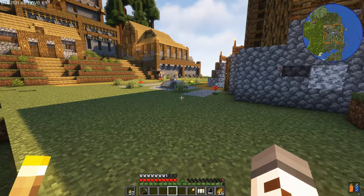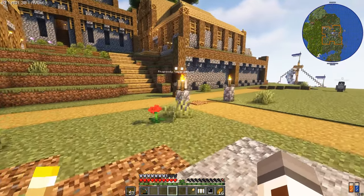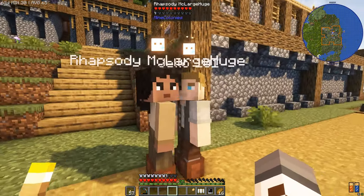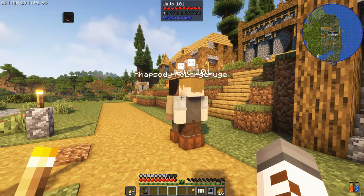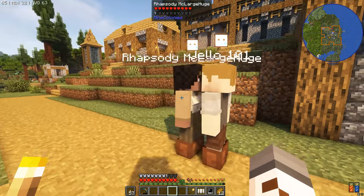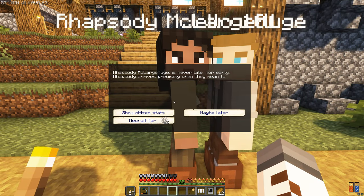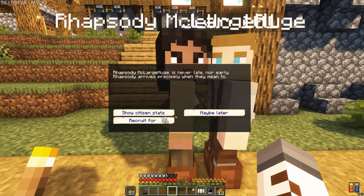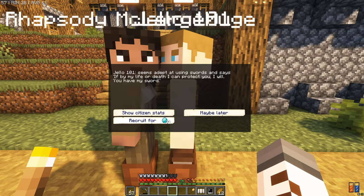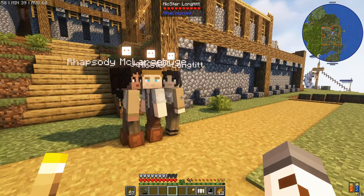We're going to have to hire some new dudes from the tavern to fill these guard roles. We've got Rhapsody McLarge Huge and Jello 101. Colonists that come to us via the tavern have a cost - we have to pay the toll, and sometimes it's more expensive than we want to bother with. This one is 22 nether quartz - that's quite pricey but doable. Jello? Seven diamonds? I don't think so.